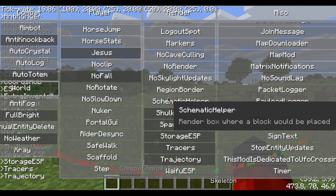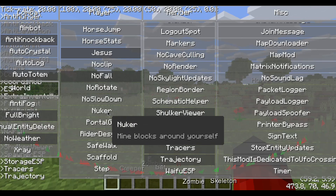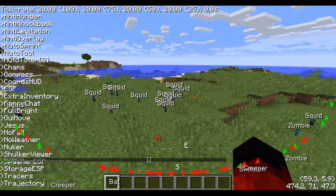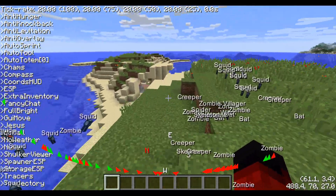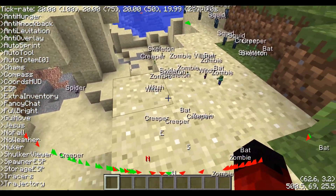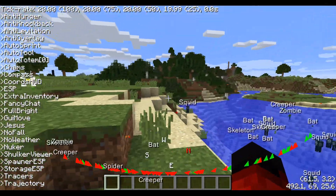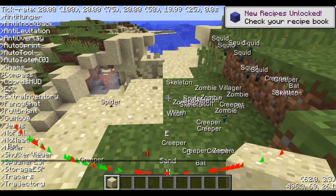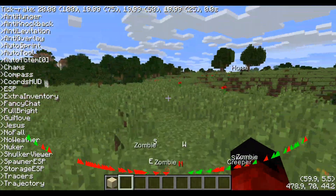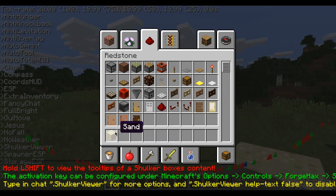We hit right shift to open the GUI. Something we don't really see in other clients is the nuker — and this nuker is actually really different. You turn it on and it's not doing anything, because this nuker is actually helpful and you can use it on anarchy servers. Once you have nuker on, you middle-click the block you want to destroy. Say you want to only destroy sand, not dirt or wood — you'd middle-click it and it would only destroy sand.